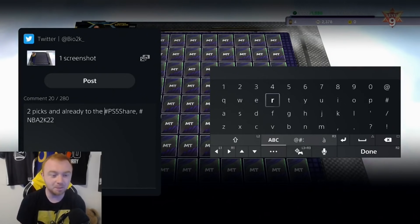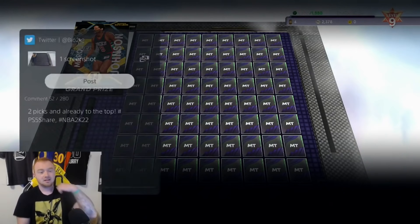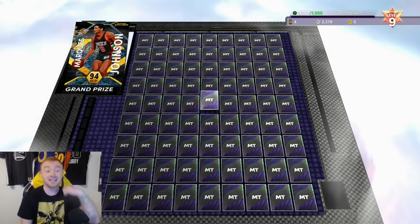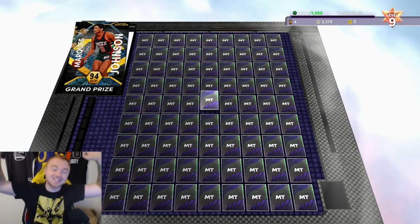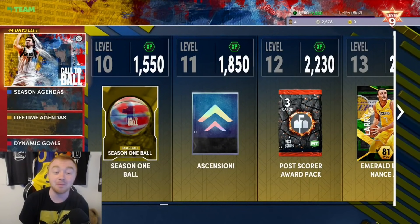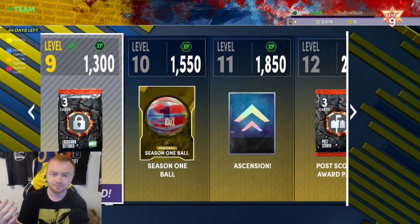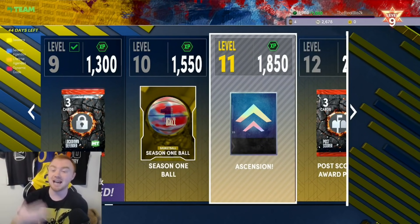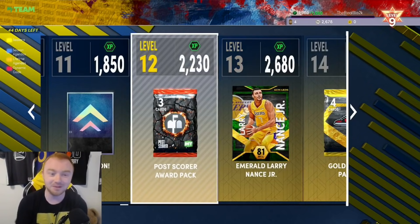Two picks and already on the top board - boom, not bad! We have a ton of different picks here to choose from. I'm going to go dead center - if we get Marquise Johnson I don't even know what I'm going to say. Dead center always seems to be the move. Show me the money - and we're going to get 300 MT. Well, that kind of sucks, but we did make it to the top. You can see I'm already making my way to level 11, which has the next ascension board.